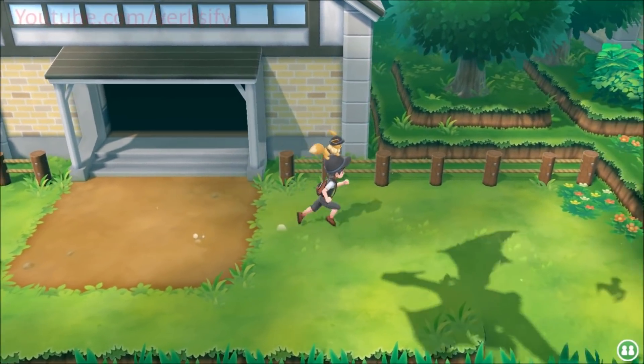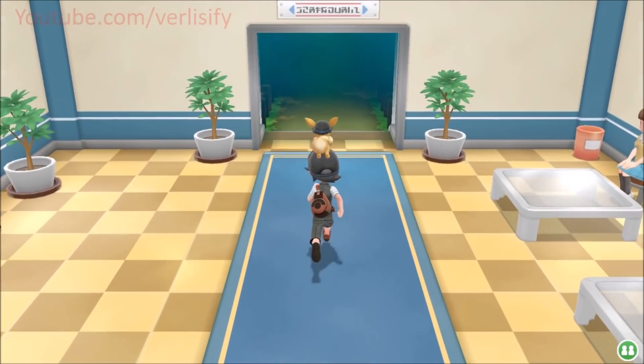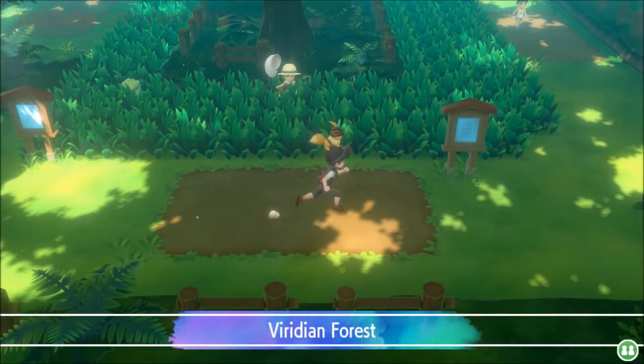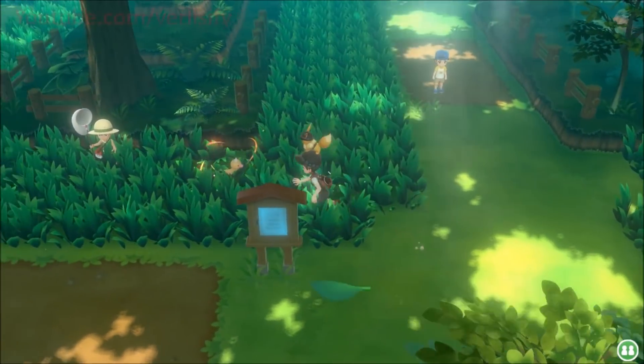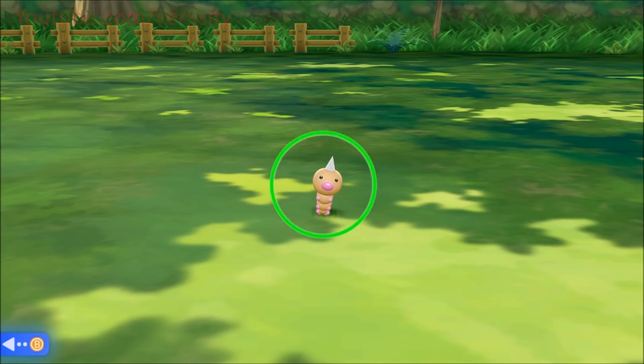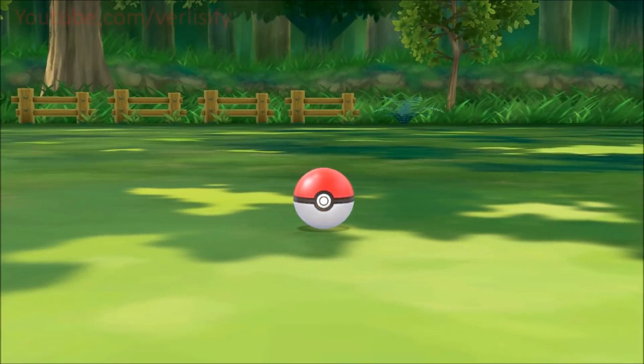Using a lure increases the odds of rare Pokemon spawns, even if you've already increased it through catch combos. There's Charizard spawning next to a Pidgey. Now we can head into Viridian Forest and increase our odds of getting Moltres, Articuno, or Zapdos — because they count as rare Pokemon, they are affected by lures and by catch combos. As I mentioned in my catch combo video, if you get a catch combo of about 11, rare Pokemon spawns are a bit more likely.